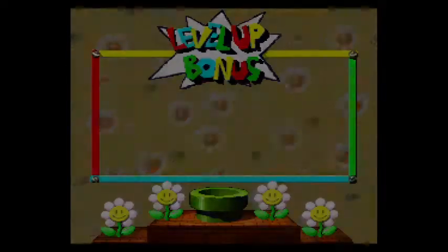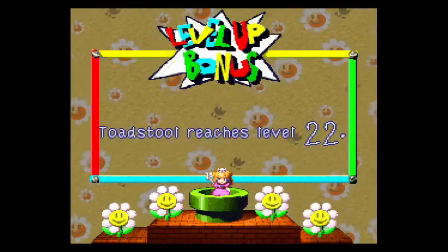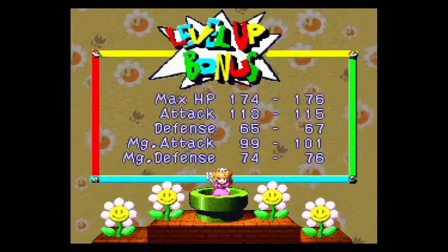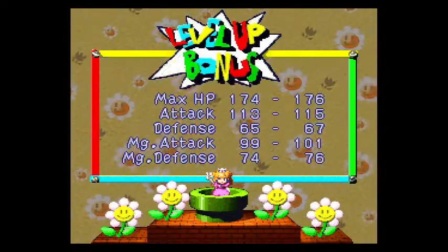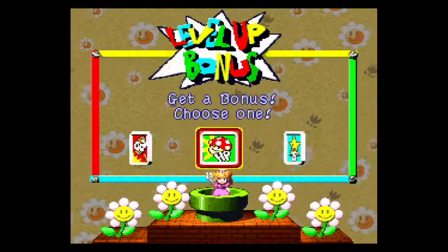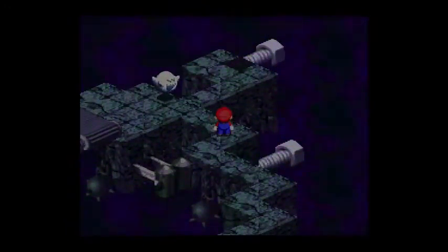42 experience points, 22 coins. Toadstool - I keep calling her Peach, I've been doing that all series - reaches level 22. HP plus 2, defense plus 2, magic attack plus 2, magic attack plus 2, regular defense plus 2, and we'll go over an HP increase plus 2. Something just popped up here somewhere - I'm not sure what that was. Anywho.